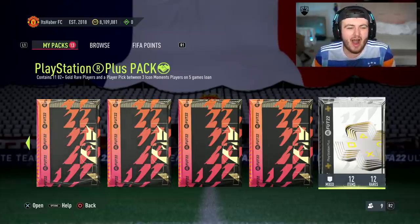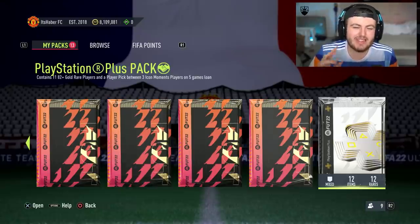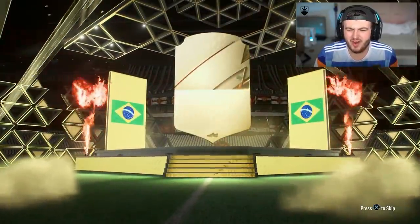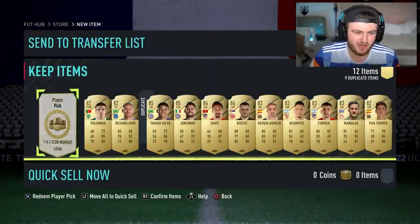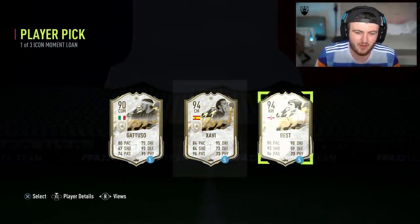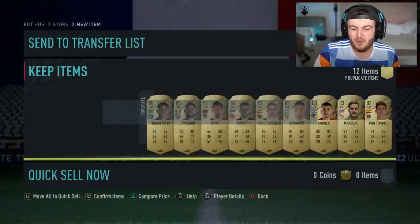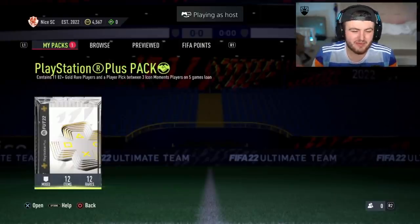Now it's time for my PlayStation Plus pack. Please EA — Team of the Season, Brazilian CDM, that's all we want. Give me Fred, please. Of course I get the worst one — imagine my shock. My lone icon moments player pick: a little lone George Best — not bad at all. But that is the worst one we've seen. Next one — hopefully it's better than mine. I can't see how it wouldn't be, as long as it's a walkout, it's better than mine.